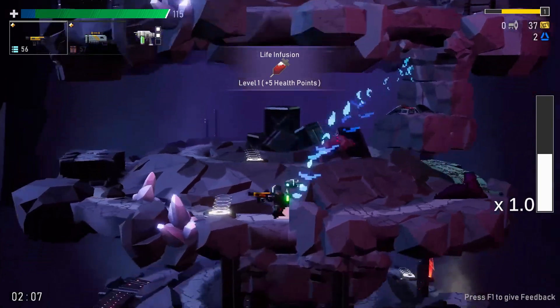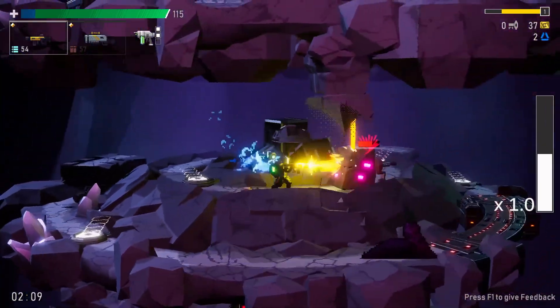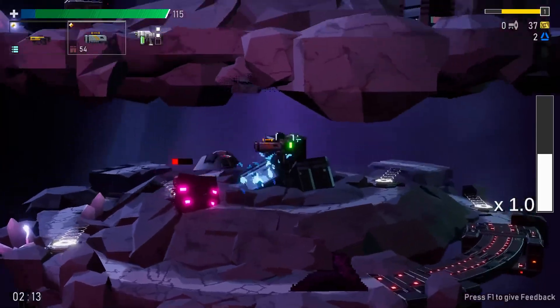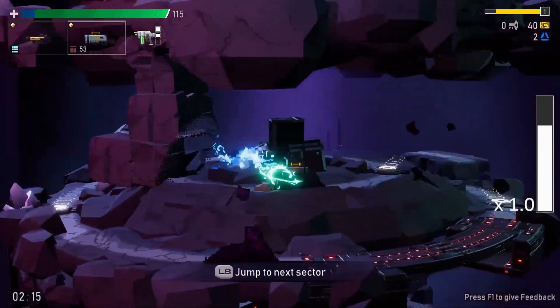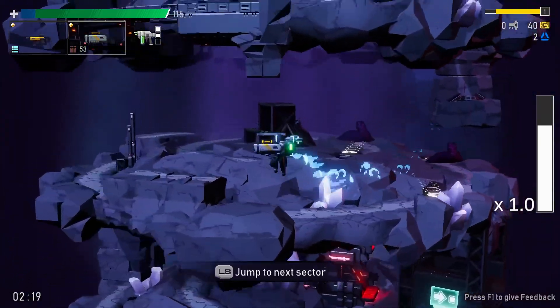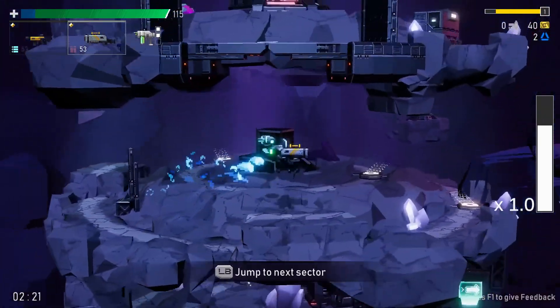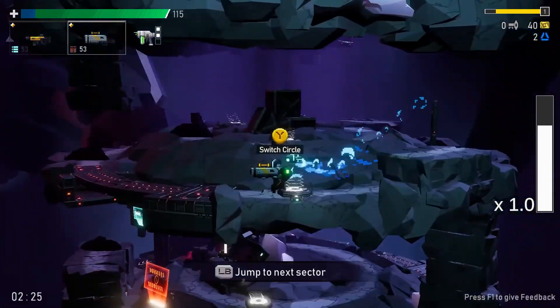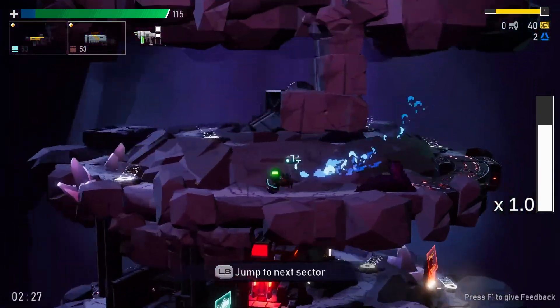Let's get this perk — plus five health, that's always useful. The Mario jump makes a big difference, and there are upgrades to it. I've gotten perks that make it so when you do a second jump you get like an Astro Boy-style laser beam that shoots underneath you, and you can make that jump do more damage.